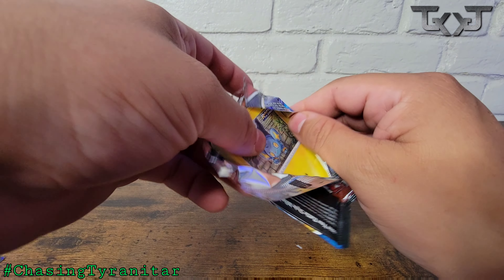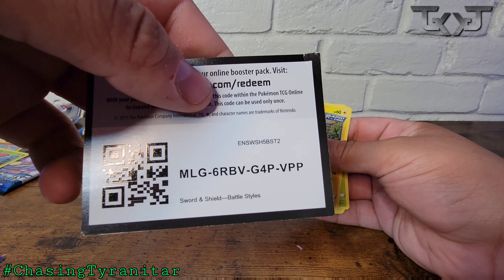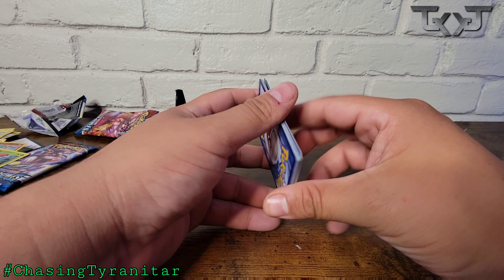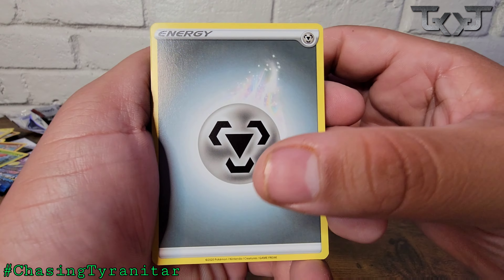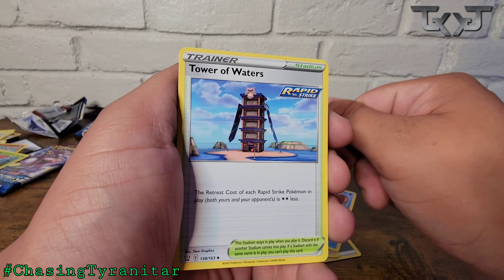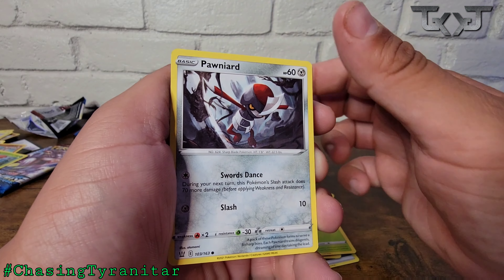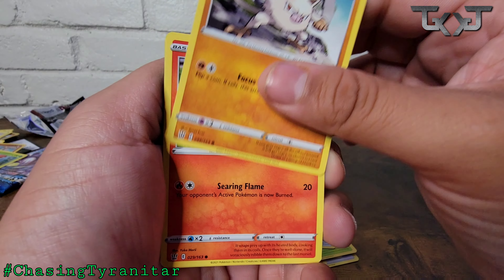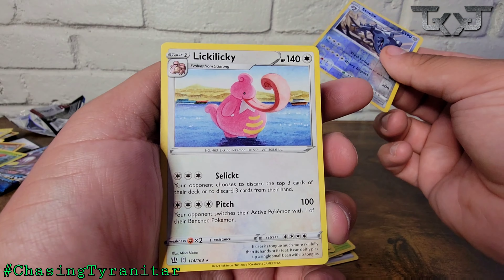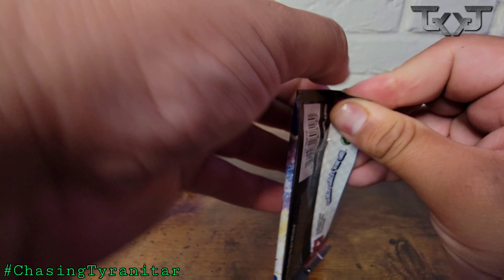Come on, Tyranitar — you've got to eventually pop up, right? I've gone through so many Battle Styles packs and still haven't got it, while Roman's pulled two of them. I'm due, man. Pack seven: Energy, NDD, Crawdaunt, Tower of Waters, Shinx, Blipbug, Ponyta, Mankey, Sizzlipede, a Reverse Holo Steelix, and a Lickitung. That Corviknight has been the only real hit so far.